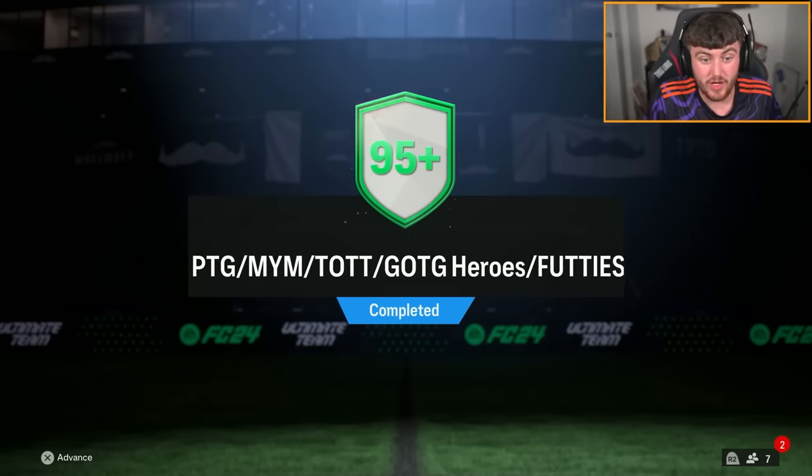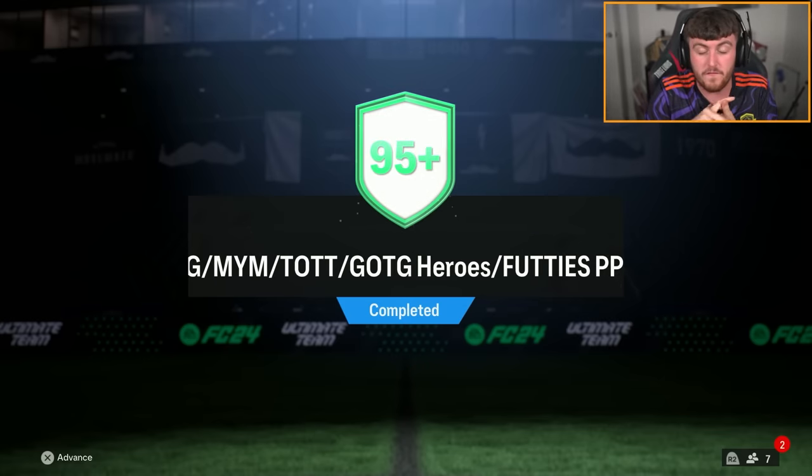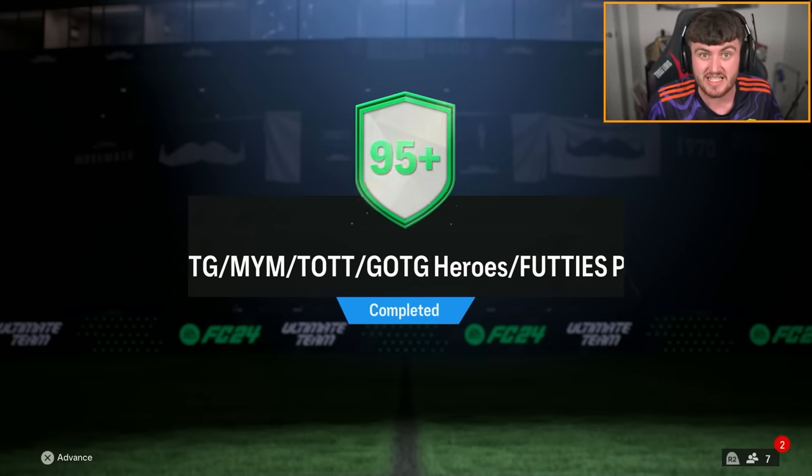EA finally dropped a new player pick. We've got the 95-plus Path to Glory Make Your Mark team in the tournament, Greatest the Game Hero or Footies player pick. Let's open up a bunch of these and see what we get.